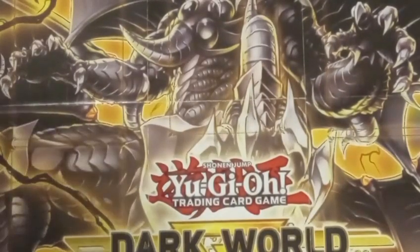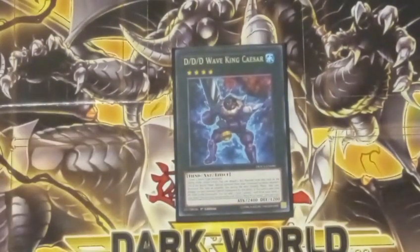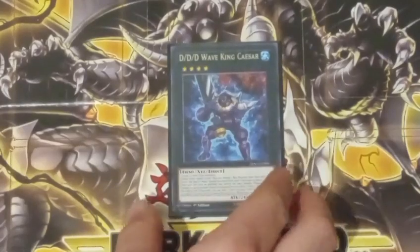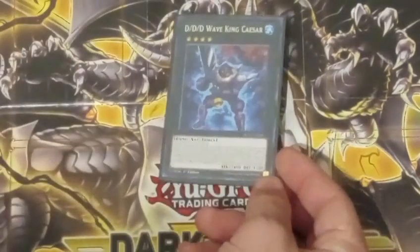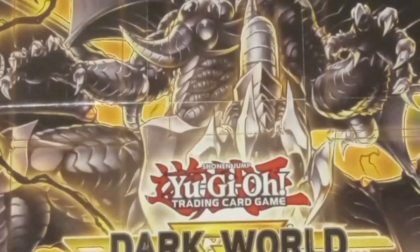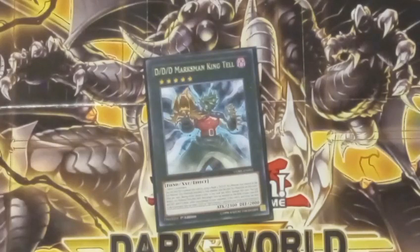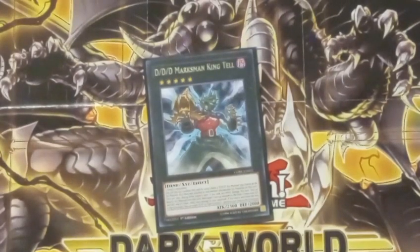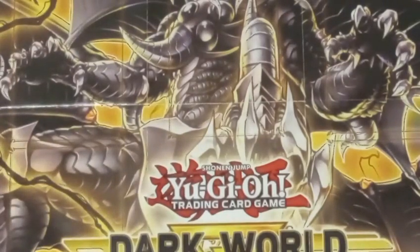Now for the Exceeds. Starting off is Wave King Caesar. You can detach a material and at the end of the battle phase, Special Summon all DDD monsters that were destroyed that turn from your graveyard, then pay 1,000 life points for each during your next turn. And if it's sent from the field to the graveyard, you can get a Dark Contract from your deck to your hand. Next up, Marksman King Tell. You can rank up from Caesar into King Tell. You can detach a material, target a monster on the field, it loses 1,000 attack and defense, and then your opponent takes 1,000 damage. Also, if King Tell is sent from the field to the graveyard, you can send a DD or a Dark Contract from your deck to the graveyard. You're almost always going to use both of those effects.